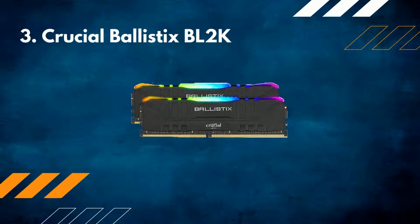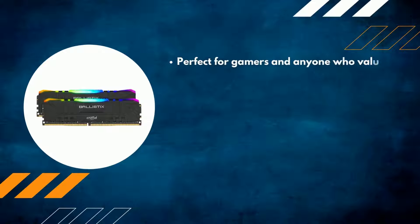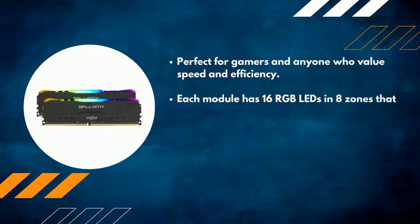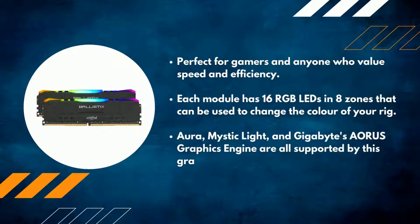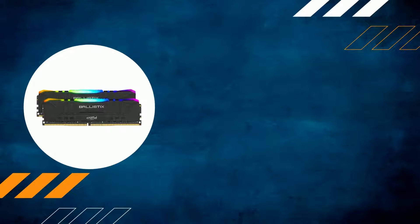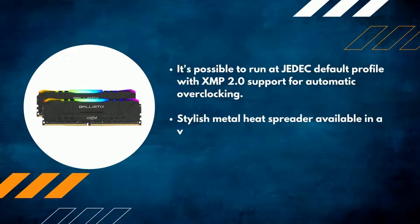Number three: Crucial Ballistix — perfect for gamers and anyone who values speed and efficiency. Each module has 16 RGB LEDs in eight zones that can be used to change the color of your rig. Asus Aura Sync, Mystic Light, and Gigabyte's Aorus Graphics Engine are all supported. It's possible to run a default profile with XMP 2.0 support for automatic overclocking, and a stylish metal heat spreader is available in a variety of colors to match your system's design.